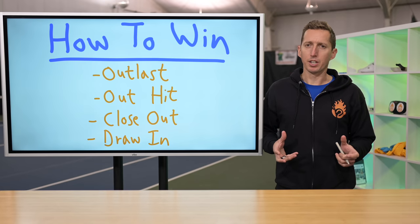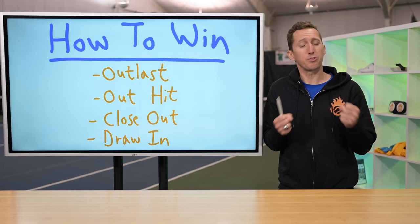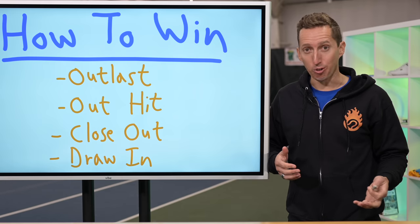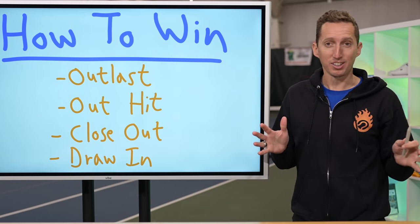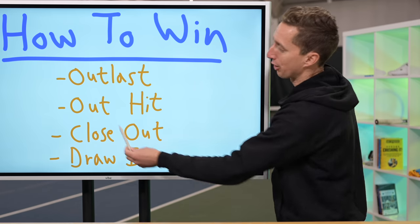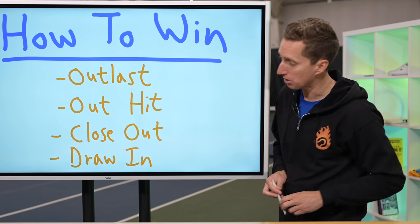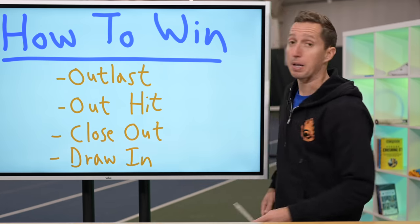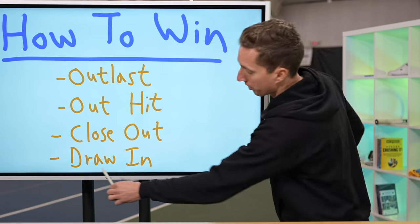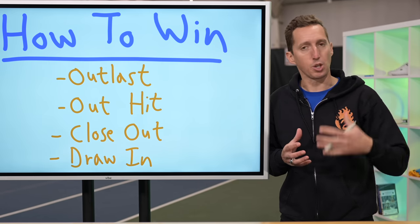Any time you play a defensive style player like M.E.P., you've got four main categories or different ways that you can try to win. You can try to outlast them by beating them at their own game — I highly do not recommend that unless you love super long monotonous matches. You can try to outhit them from the baseline by overpowering them with strong aggressive shots. You can try to close them out by moving forwards and taking court away from them, or you can try to draw them forwards away from their comfort zone at the baseline.